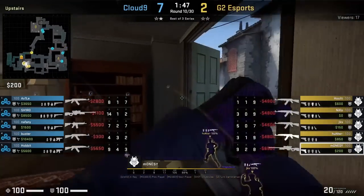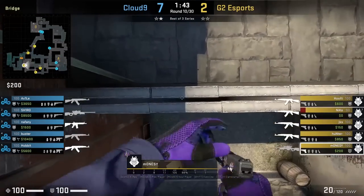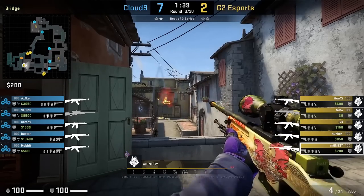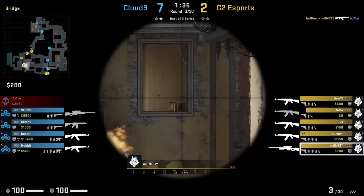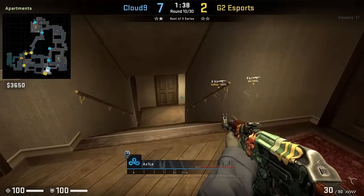Monacy has an insane apartment wallbang lineup from bridge. After making sure no one peeks from window, he gets on the back ledge, crouches on the shadow, and remains crouched. He shoots at the left side first, then the second shot is above the radio which connects onto Axile. His teammates hear the body shot and follow up on it.